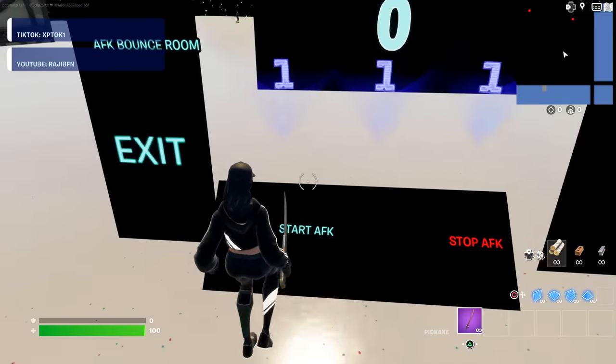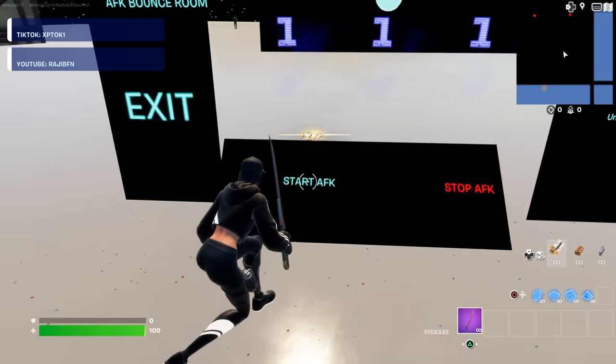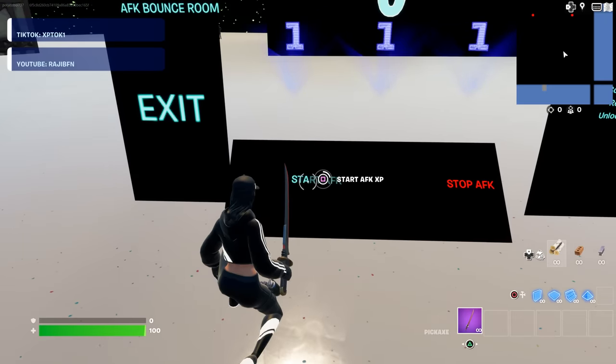From there, you want to hit the button that says start AFK. It might be hard to find, just as I have trouble finding it, but there we go — I just found it. You want to hit start AFK, just like that.